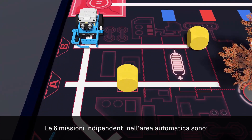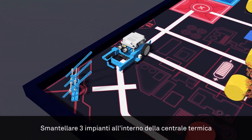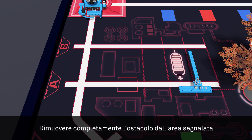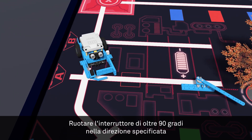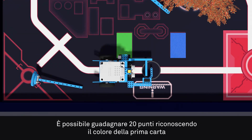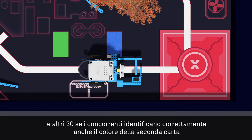The 6 Independent Missions in the Automatic Area are: to push Block A to the same position as Block B; to dismantle 3 plants inside the thermal power station; to remove the obstacle completely out of the designated area; to rotate the switch by more than 90 degrees in the specified direction; and to dismantle chimneys in the arena. During robot operation, 20 points can be obtained by correctly recognizing the color of the first card, and another 30 points can be earned by correctly identifying the color of the second card.